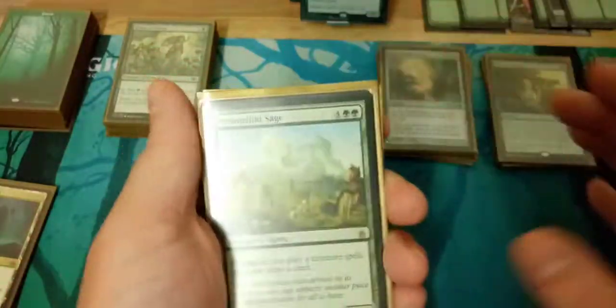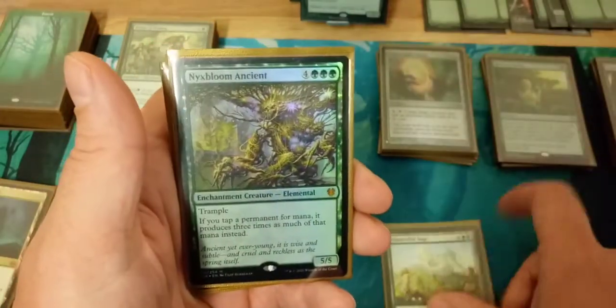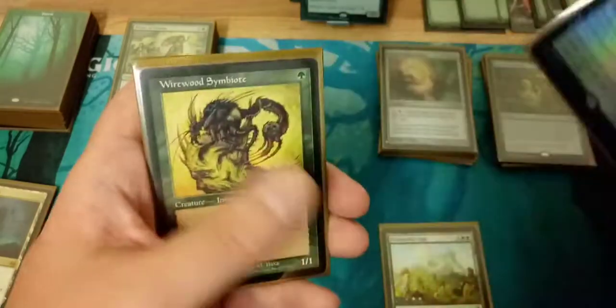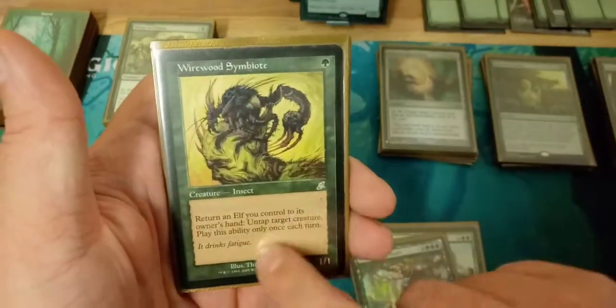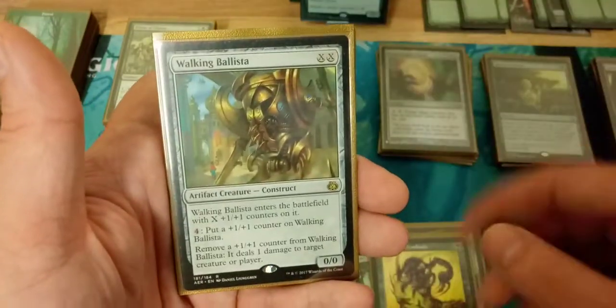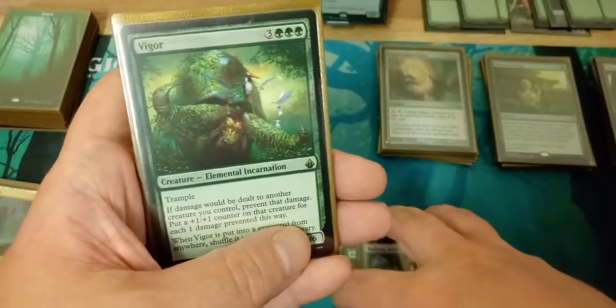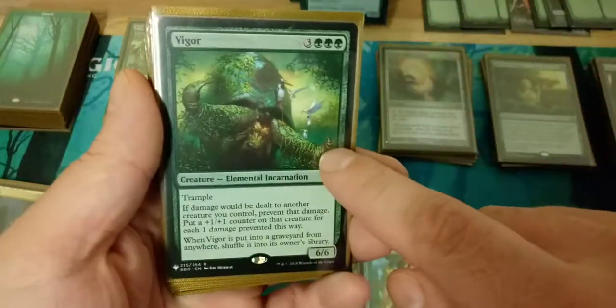For the non-elf creatures: Primordial Sage to draw cards, Nyx Bloom to triple your mana, and Wirewood Symbiote to untap Marwin and put another elf into play to trigger her again. Walking Ballista is kind of a game-winner card because of how much mana Marwin generates.